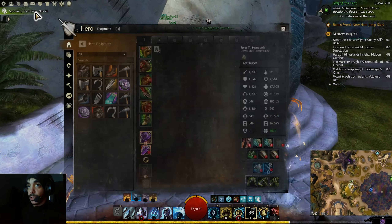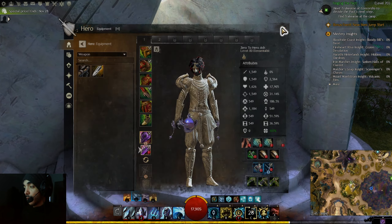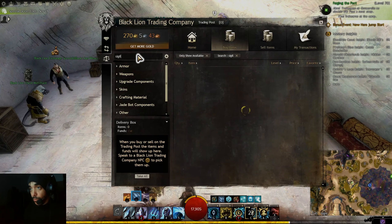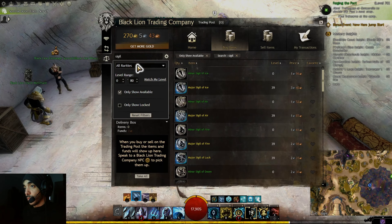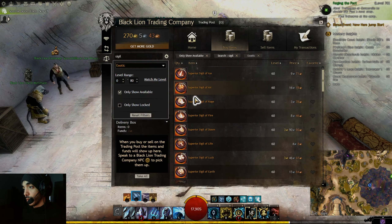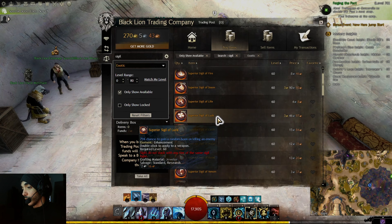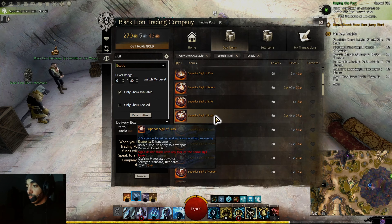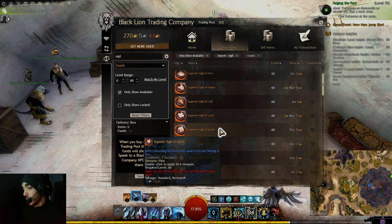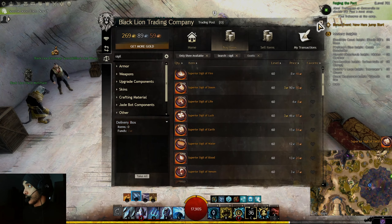For the dagger, I'm not sure what other sigil to get. Looking through the options — exotic ice, air, quickness, fire, Sigil of Luck... Okay, I see Sigil of Earth: causes bleeding on critical hits. I'll go with Sigil of Earth — that seems fine.